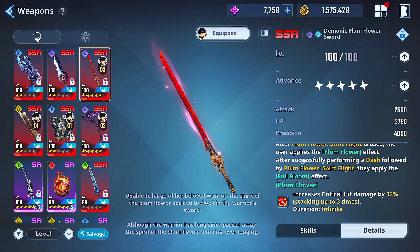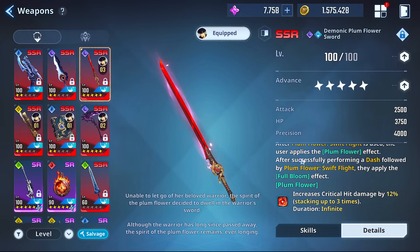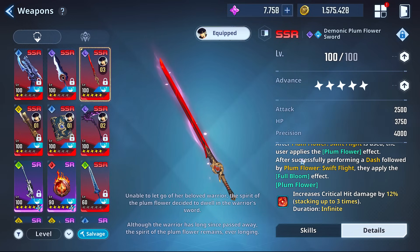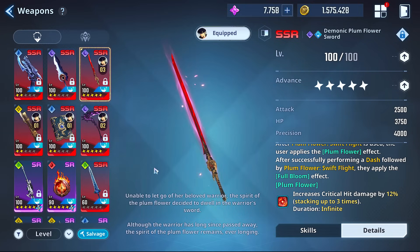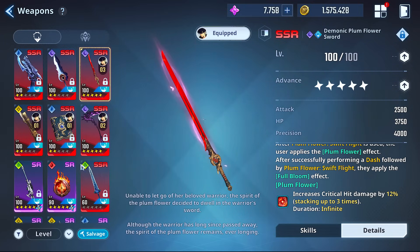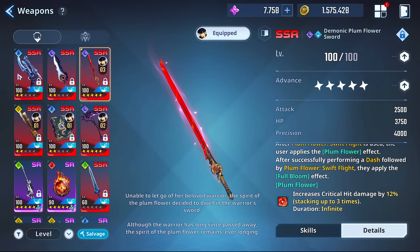This thing is a machine — critical hit rate, damage, attack, all of it is in here, applied for a good duration, some of it being infinite. Five infinite stacks of 12% extra critical damage is crazy. So this thing is the de facto best weapon to be paired with something else. The game just revolves around this thing, and you can't overrate it enough. It's perpetually useful.